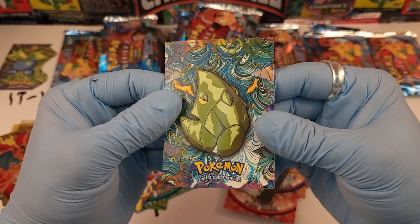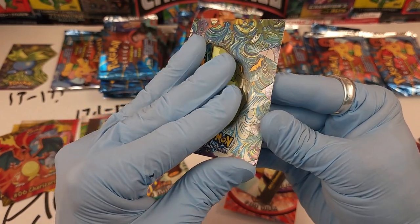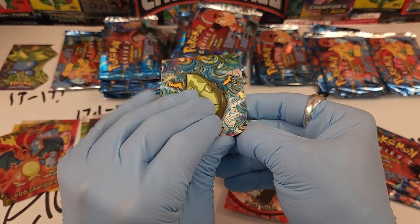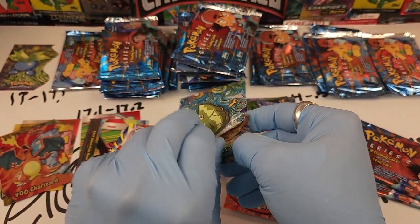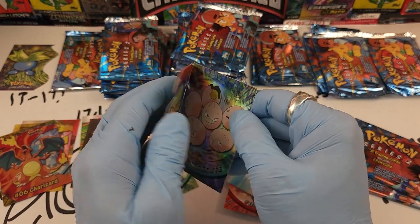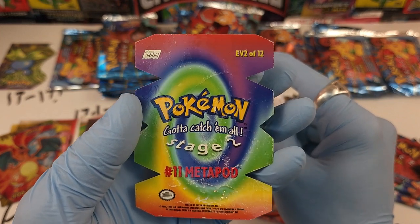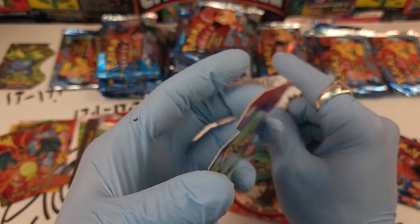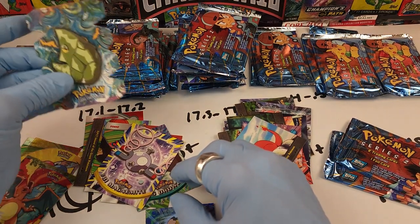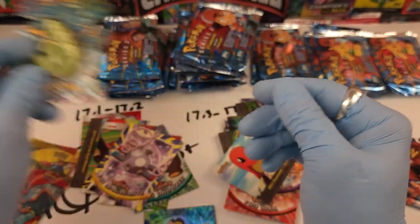This is the next lightest pack and it's a die-cut stuck to a hollow — you've gotta be freaking kidding me. Number 11 Metapod, EV 2 of 12 — that's our second die-cut. This was 17.1 grams but it's got damage on the front, and the Exeggcute took heavy damage.